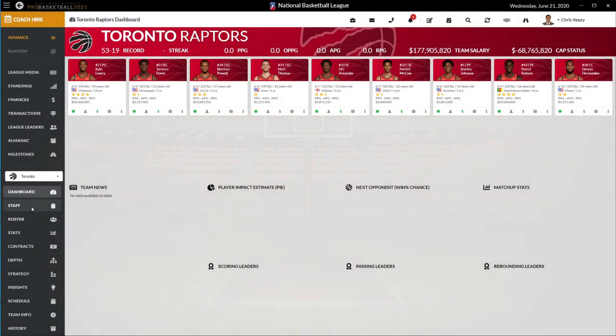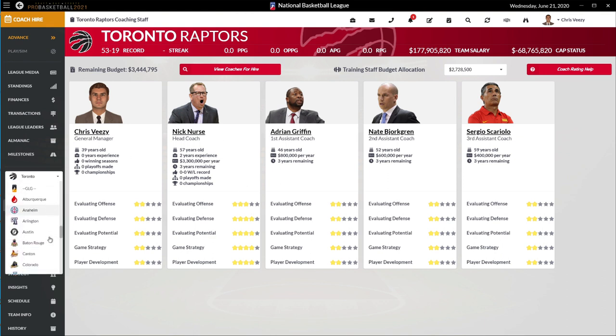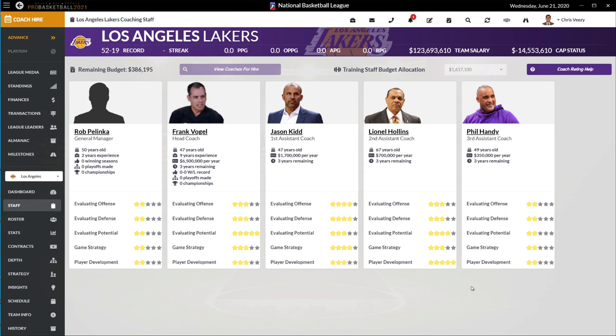Let's take a look at the staff screen. We have all these coaches — I am a Raptors homer so you're going to see a full Raptors set. Bjorkgren went to Indiana as a head coach, and that change will be in the full version according to Gary. Looking at the Lakers staff — you've got Vogel, Kidd, and Hollins. Kidd's ratings look ready to be poached by another team as a head coach. Phil Handy was very key to the Raptors' run, working with players — more of a technical coach who's very good at instructing mechanics rather than strategy and plays.